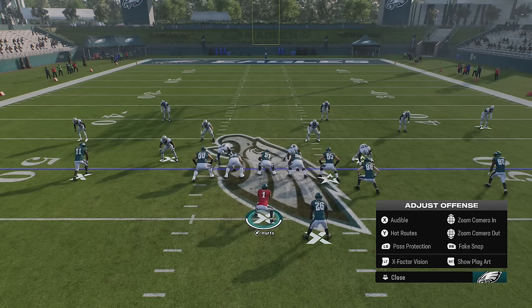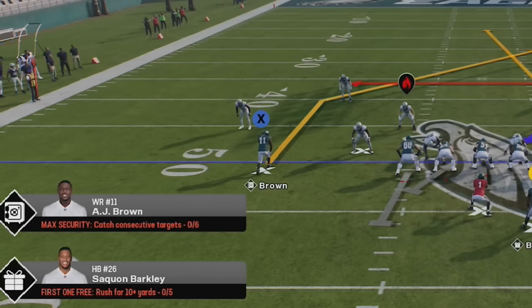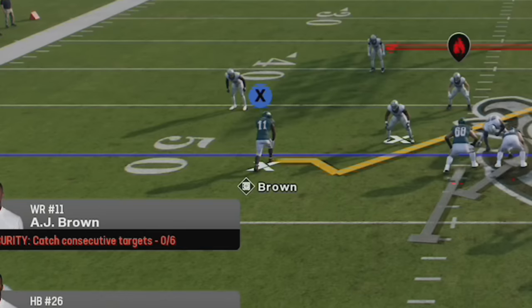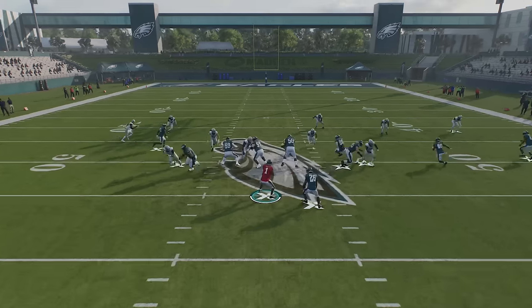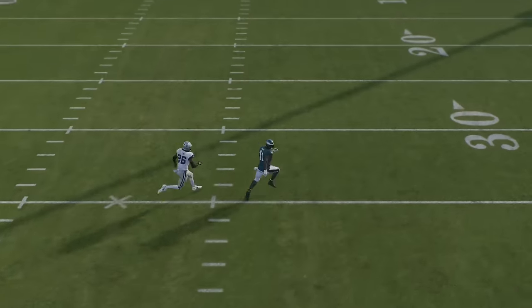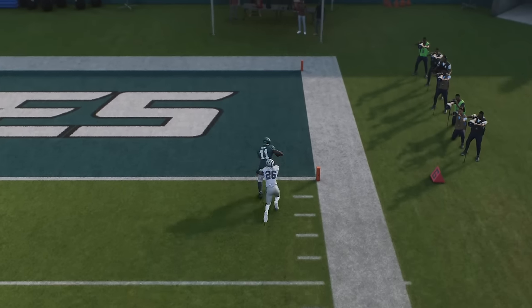Next, I'm going to go over a glitch you can do with the custom stem called the speed boost glitch, which is especially effective against man zero blitz. All you need is something as simple as a post or corner route, and it'll get open very quickly if you custom stem that receiver up or down and then put that same receiver on a smart route. This completely breaks the route and also gives the receiver a speed boost coming off the line of scrimmage. Against man zero blitz he'll get open right away for a very easy catch or one-play touchdown. I made a full breakdown explaining more routes you can do this with — links in the description and on screen at the end of the video.